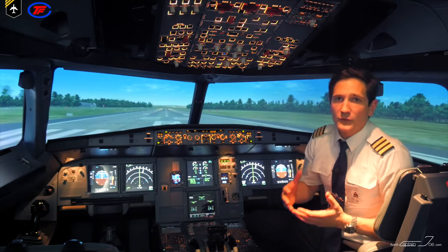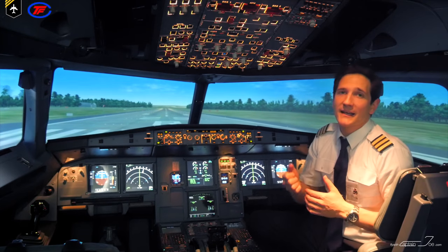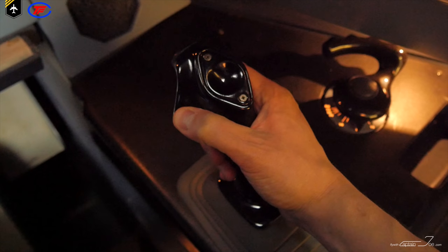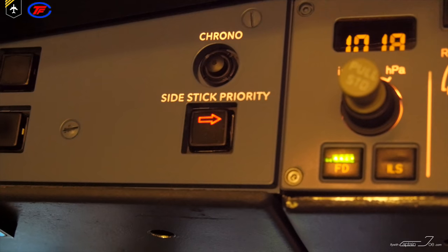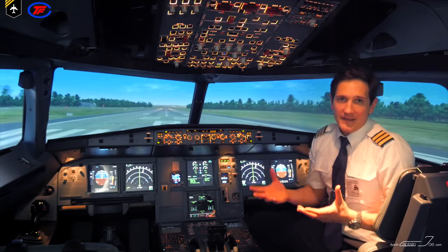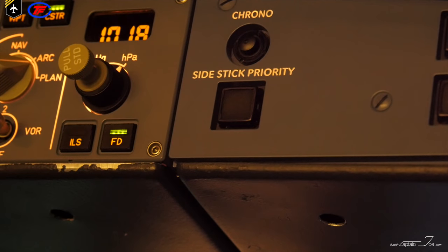A pilot can take full control and deactivate the other side stick by pressing and holding his priority takeover push-button. If it's held for at least 40 seconds, the other side stick is then deactivated. Each time a side stick priority is taken, an audio message is heard. In addition, the side stick priority lights on the glareshield come active.